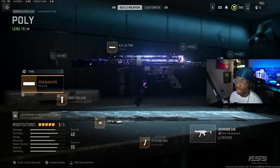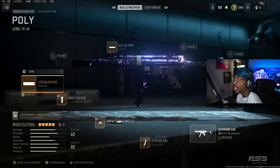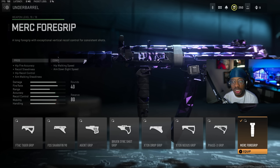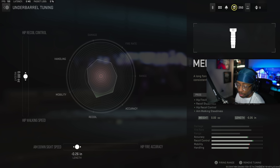The X10 Black Kite Muzzle looks absolutely insane on this gun. For the tuning, we have ADS speed down at negative 0.77 and bullet velocity over at plus 0.42. For the underbarrel, we have the Merc Foregrip, which gives you hip fire accuracy, recoil steadiness, hip recoil control, and aim walking steadiness. For the tuning, the left side is in the middle — just leave it balanced.